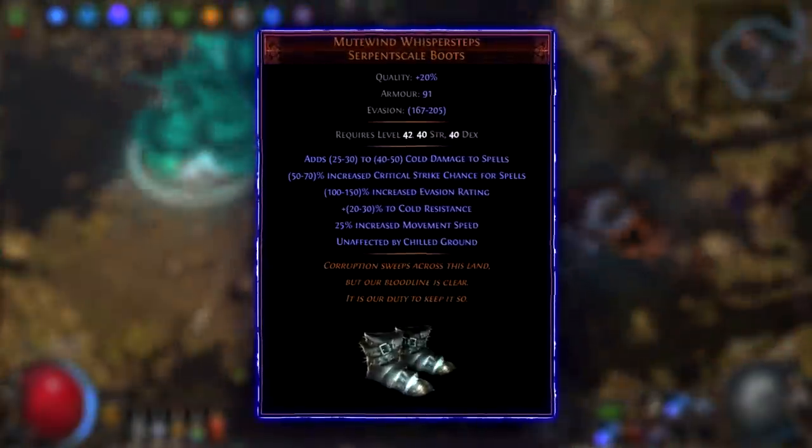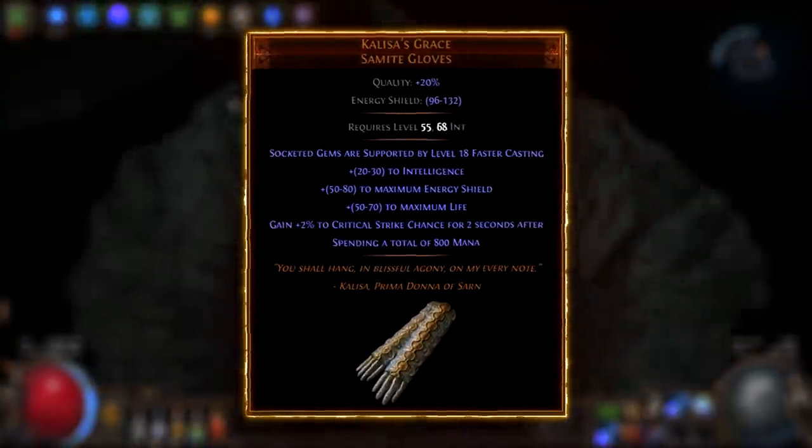The Gull, Mutewind Whisper Steps, Kalisa's Grace are cheap good uniques for this build. The build also has strong potential in endgame content, but that's a topic for another video.